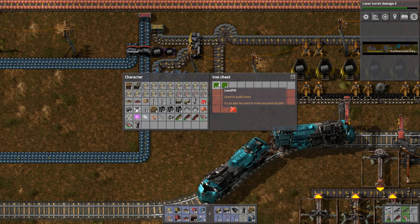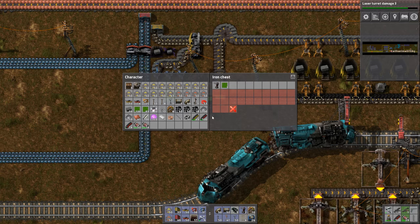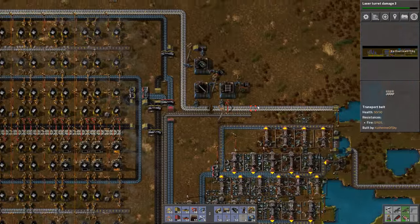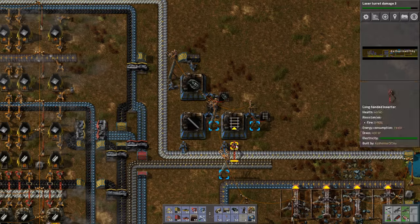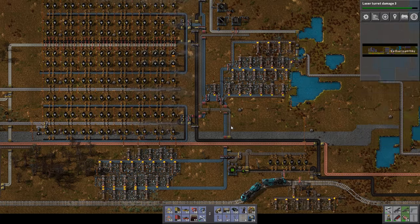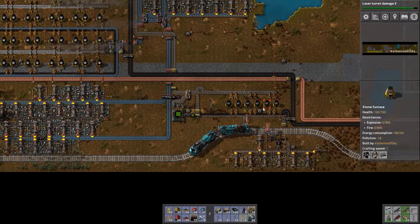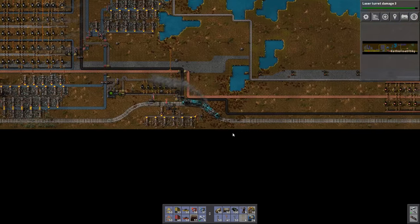I'm going to load up on some stuff. I have the gun turrets, which are good. And I'm going to go get some grenades and basically anything else that I think I might need. 300 should be more than enough. And I have iron sticks — why do I have iron sticks, I have no idea. I also have a single plastic bar. Let's go over to oil, and I think otherwise we're ready to kind of take things on.